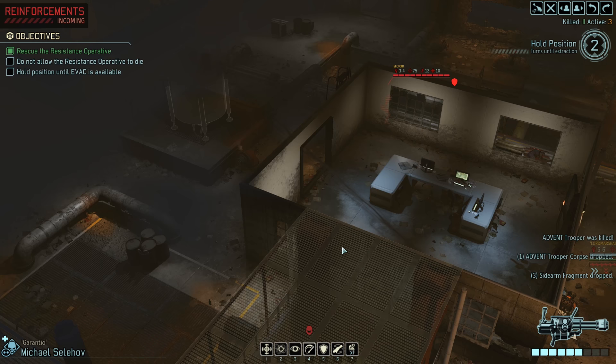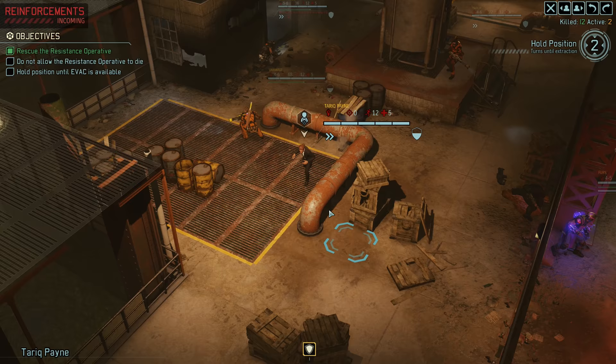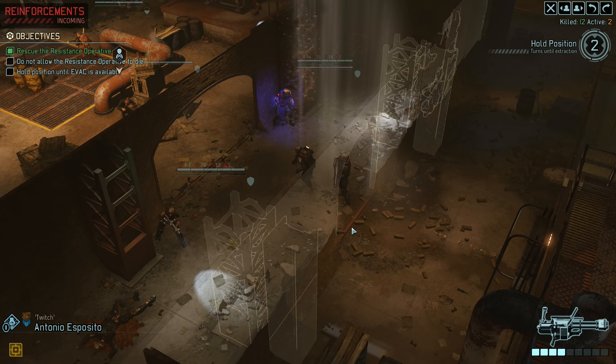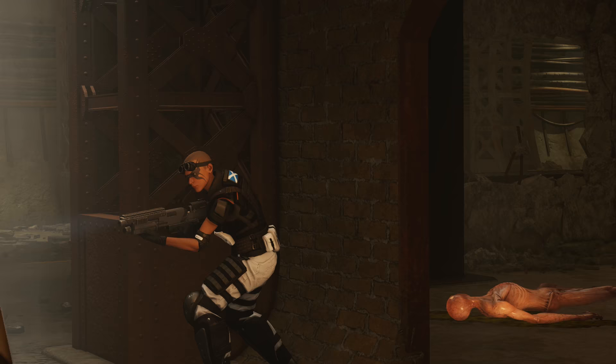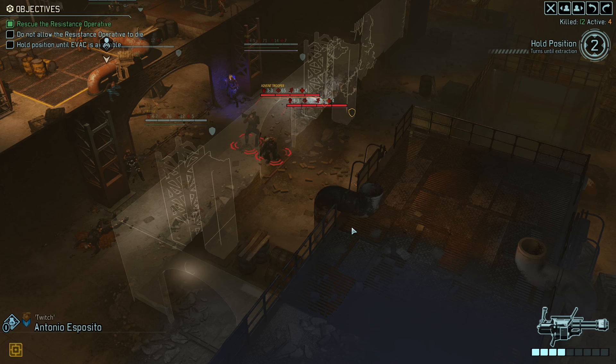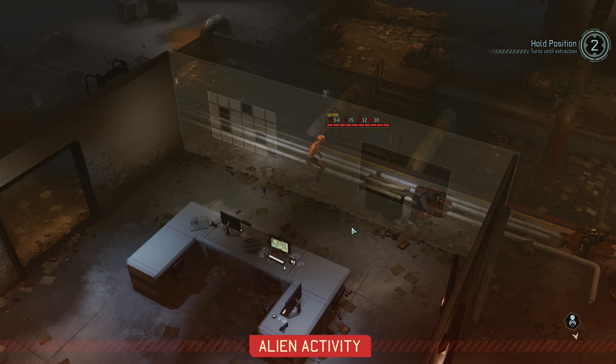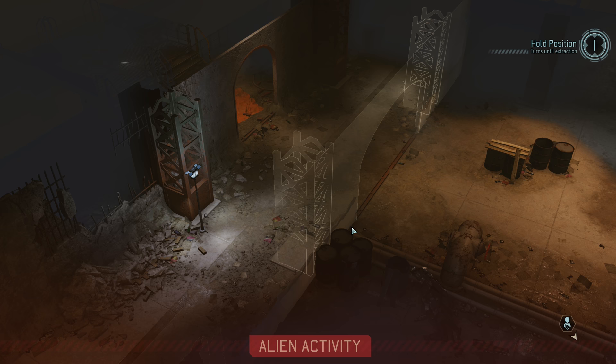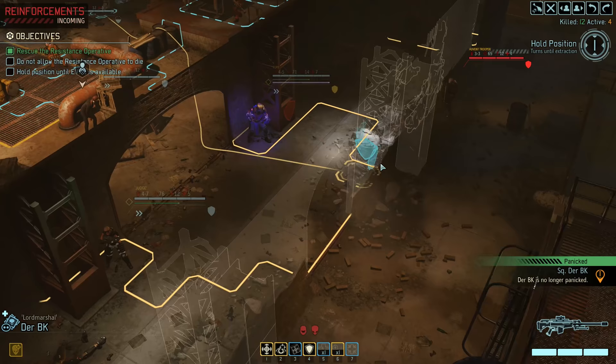Good job everyone, so far. And we'll hide behind full cover with our VIP. Okay, looking good. Overwatch for Antonio — he has nice full cover and he should get a chance to shoot someone. Two Advent troopers — so one of them is pretty much dead already because of the Templar. Hopefully Derby K won't be panicking for very long. Here comes yet another group — we only need to hold position for one more turn, then we can extract.